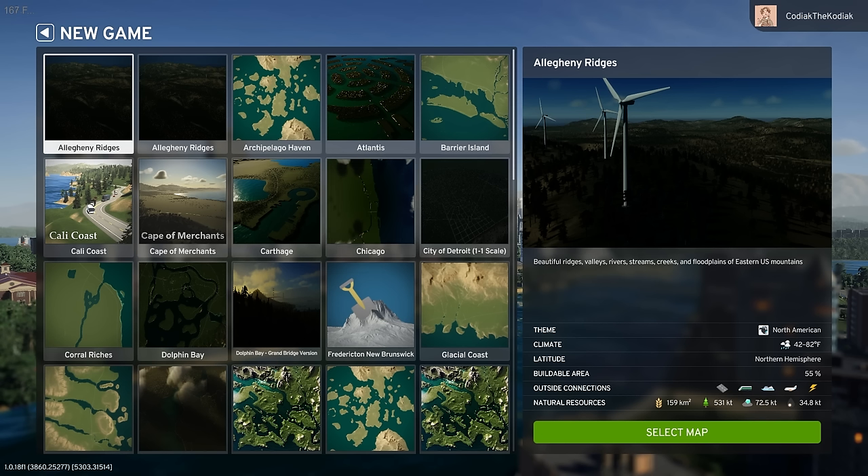The first map is Alleghany Ridges, featuring the beautiful ridges, valleys, rivers, streams, creeks and floodplains of the eastern US mountains. It's set in the Pennsylvania/Ohio area, emulating the topography and landscape of that region. I have two versions downloaded — one manually before Thunderstore existed and one from Thunderstore — so if things look slightly different in your game, they probably won't differ much.